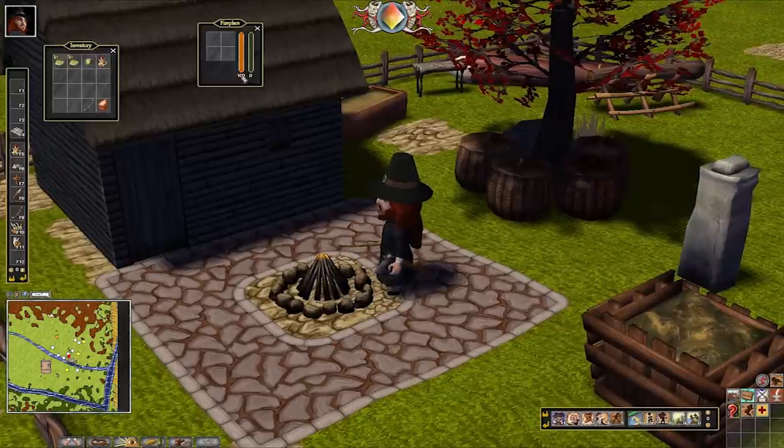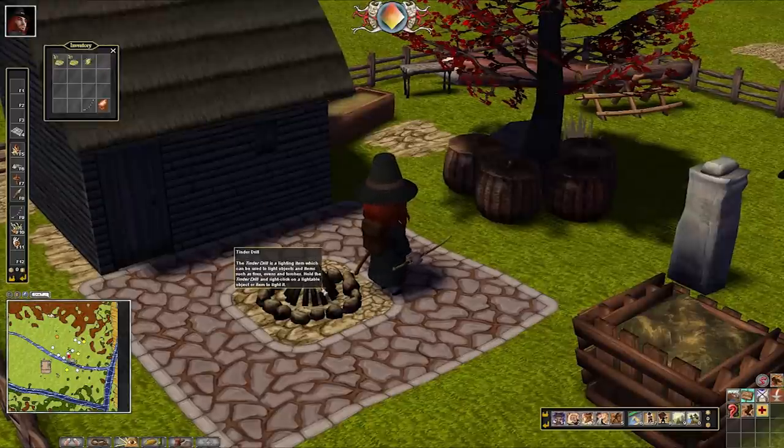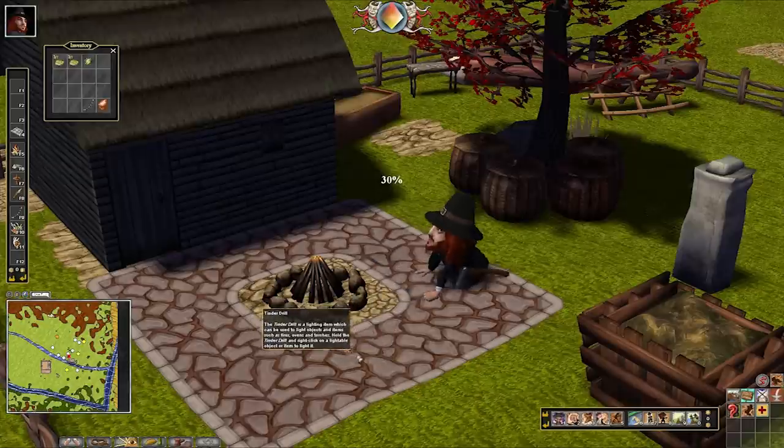So if I right-click this now, you can see each branch is worth 10 and the maximum fuel is 100. Now we have to light the fireplace. I have a tinder drill here, so all I have to do is pick this up and use it on the fireplace.